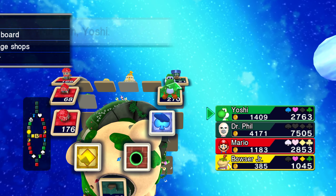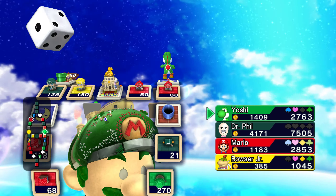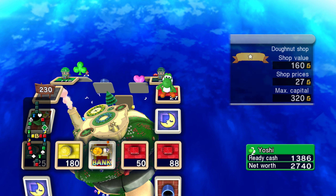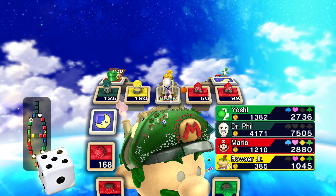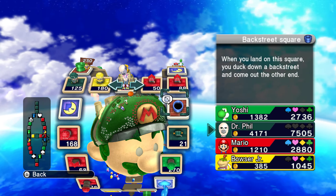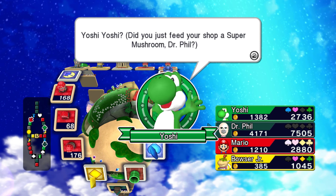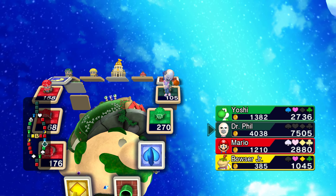That didn't scare me at all. Well, he is pretty scared because he doesn't have a lot of money. Bowser Jr. only has one shop. Bowser Jr., you have one shop — you do realize that, right? I'm going here so I can invest — this is the last shop I can invest in. All my properties are secure — no one can buy them out.